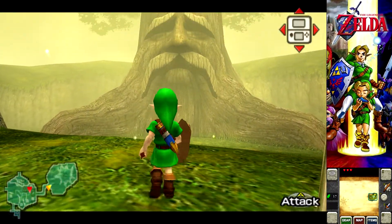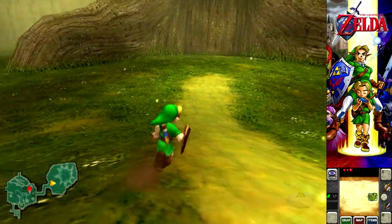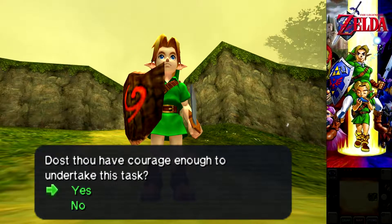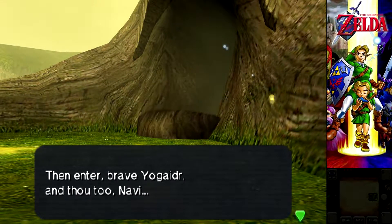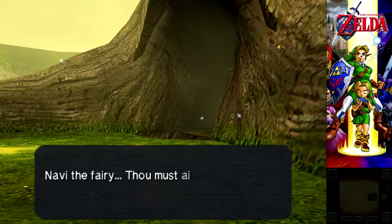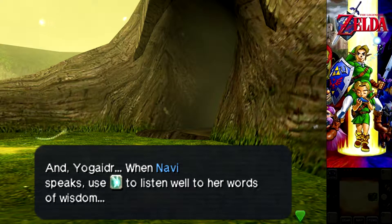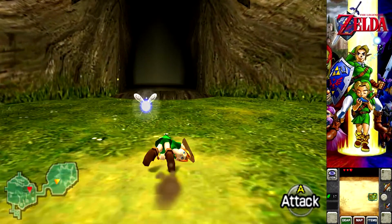So this is a very short dungeon, so we'd probably do this in this part still. Because there's a lengthy cutscene. Then enter, brave Yogi Doctor. And thou too, Navi. I hope you taste good. I don't want to be with this kid. Get me out of here. Navi the fairy, thou must see it, Yogi Doctor. When Navi speaks, use the fairy button to listen well to her words of wisdom. No man, don't press that button. I'm just like side-Navi talking.